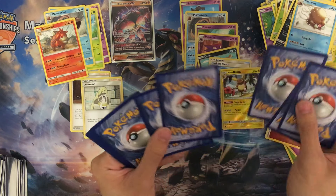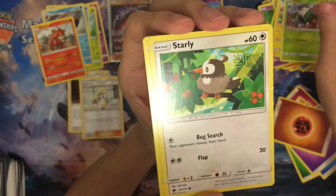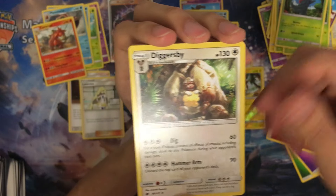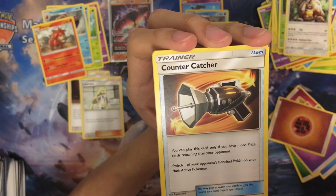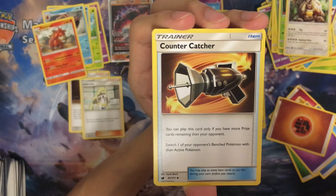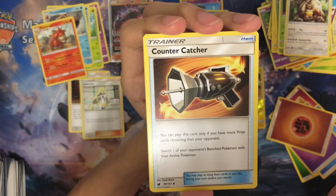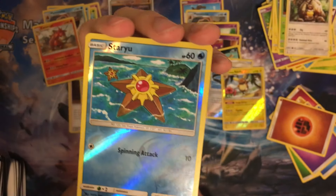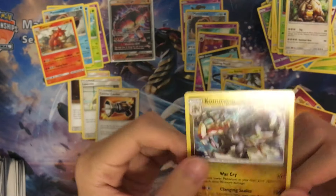Last pack — one hit from the Elite Trainer box so far. Pikachu, Skitty, Starly, Slanted, Shelmet, Sealeo, the USB, Countercatcher. This is probably the best item in the set — you can only play it when you have more prize cards than your opponent, but then you force your opponent to switch one of his bench Pokémon, and you choose which bench Pokémon. Useful card. Reversal is a Staryu. And our last one is a Kommo-o rare.